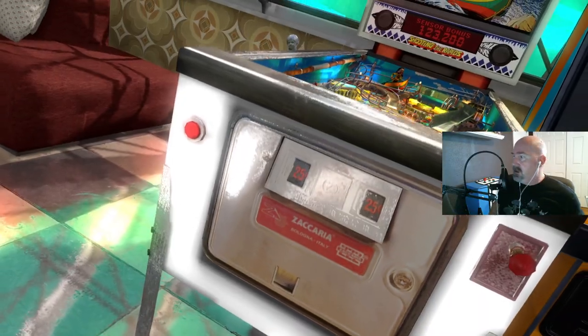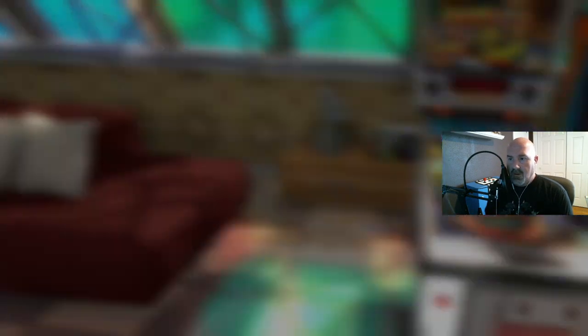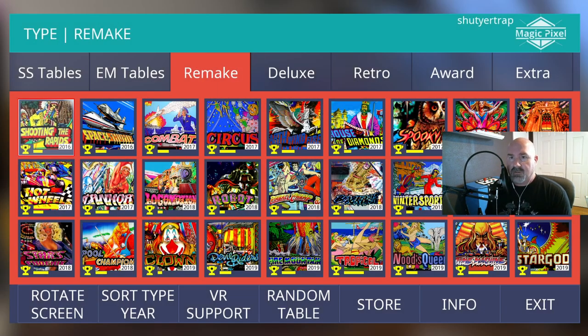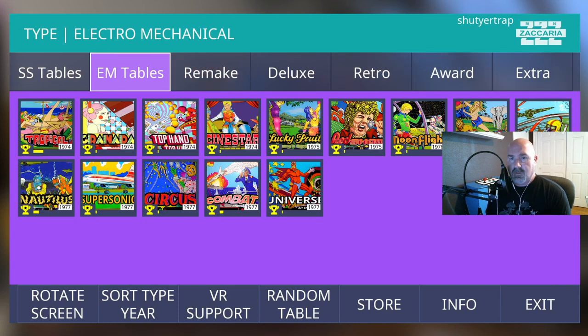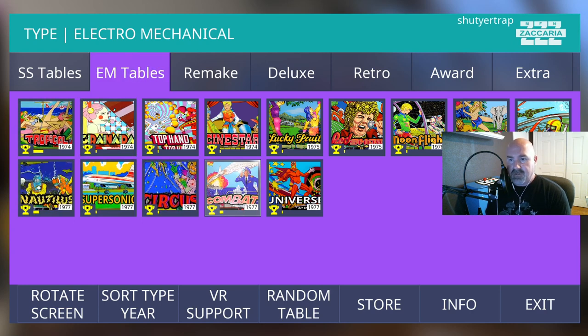One of the things apparently happening with this cabinet is it does have WiFi connectivity. They've talked about being able to download other tables, so I have to assume you'll be able to download more at some point. Let me show you all the tables you have possible — right now we've been playing the remakes, but then there are the electromechanical tables: Tropical, Nautilus, Circus, Combat, Woods Queen.